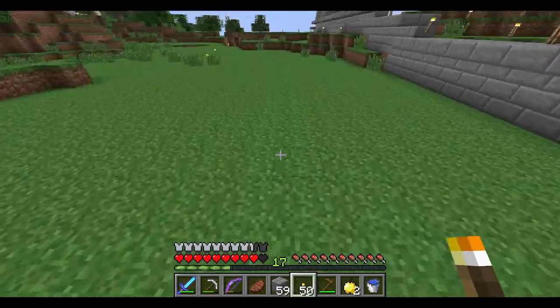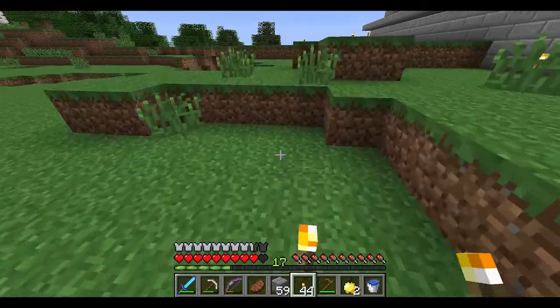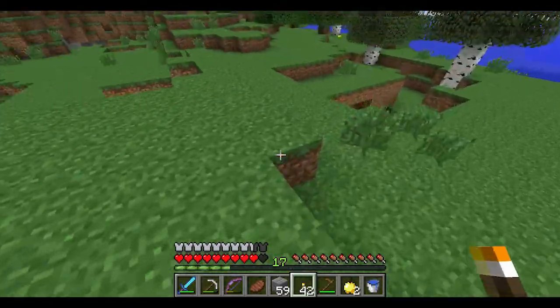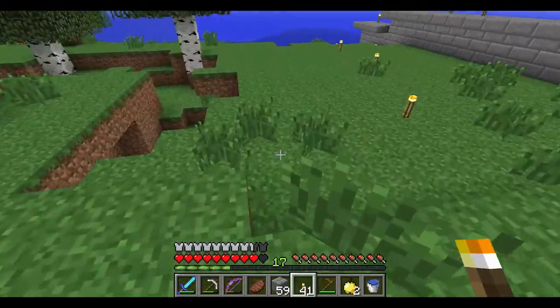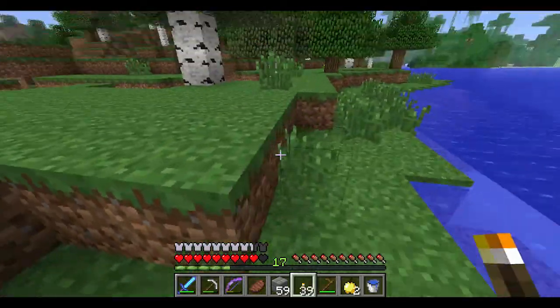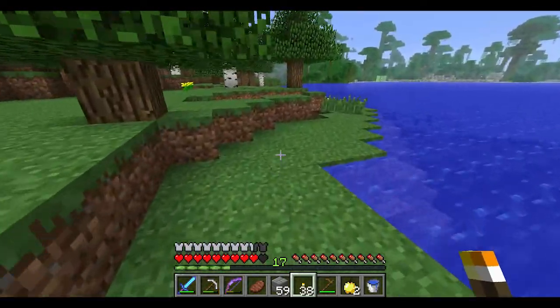So let's just start making our perimeter a little bit bigger as far as our lighted area is concerned. I'd like to get this all lit up over here, back to where the tree line is at the very least, so the mobs can't track me as I work on the wall itself. If you haven't noticed, we've got a nice big arch built over where our entryway will be.